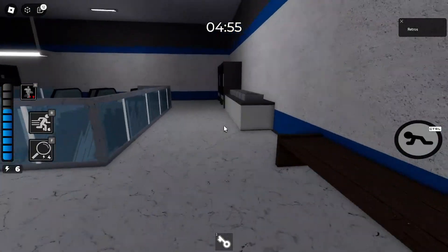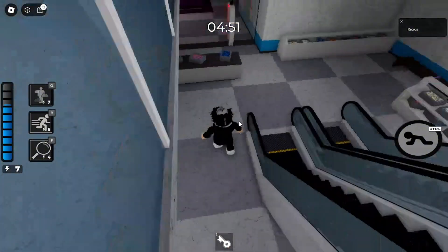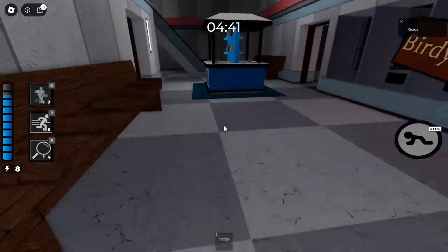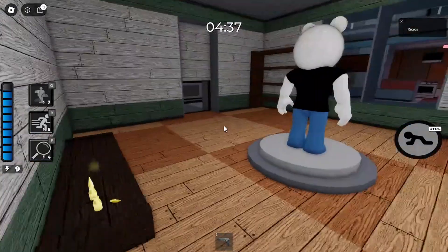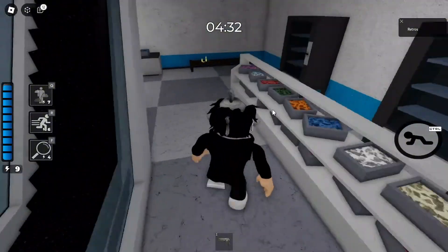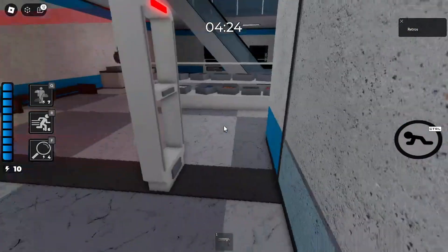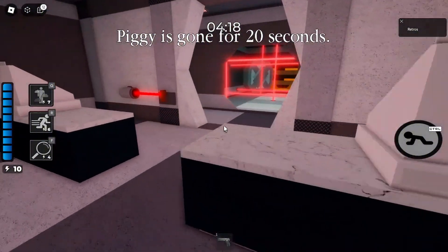Alright, I've pretty much unlocked everything now. What you want to do — be careful of Robbie — is open up the purple safe and you will get the gun. You want to get two bullets: the first bullet is for Robbie and the second bullet is for a robot that's going to be in the vault. So grab both bullets.